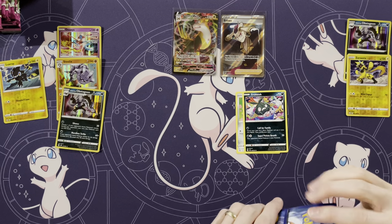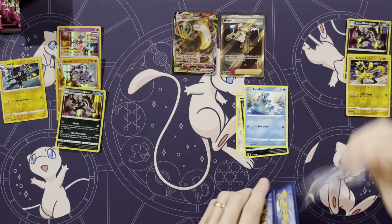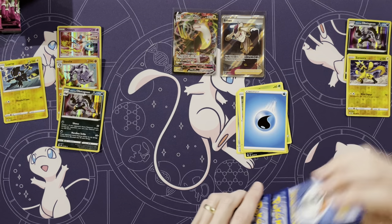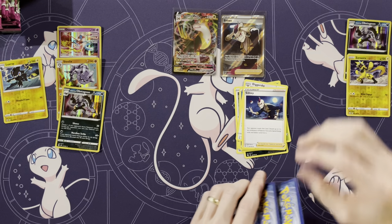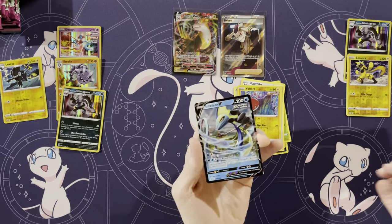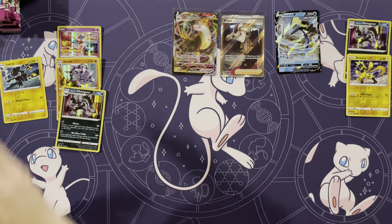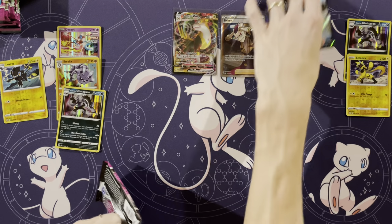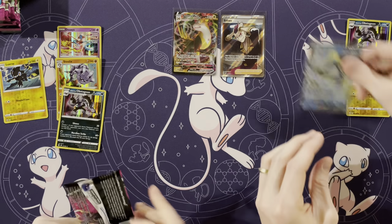Maybe we'll get more full arts and no secret rares or something. Trubbish, Totodile, Phantump, Snorlax, Energy, Diggersby, Sydney — that's the regular one — Cross Switcher, Voltorb, Inteleon V! Nice. First V. First V on the board, with a V-Max and a Full Art.